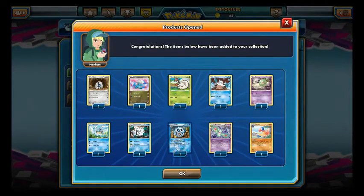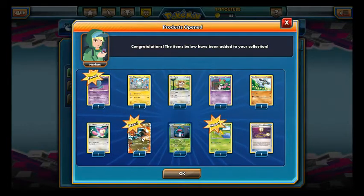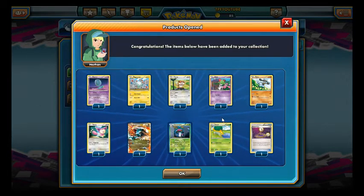The Plasma Blast pack — nothing there. Plasma Storm, come on. A White Kyurem EX — that's decent. I was hoping for a Black Kyurem EX but nope, but it's still fine. Didn't get anything else worthwhile.